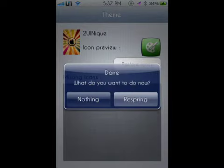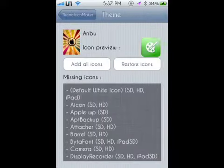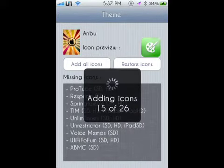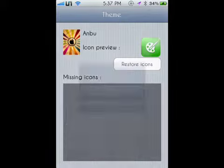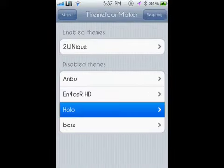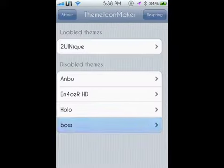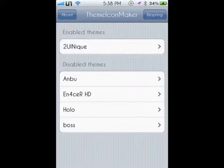You click 'Add All Icons' and you'll need to respring, but mine are already set so I'm going to do nothing. You can also go into your other themes and add all of them, so they'll show up with none. That way, if you want to apply a new theme, you don't even have to worry because it's already going to be themed.